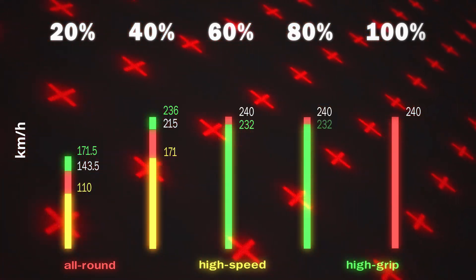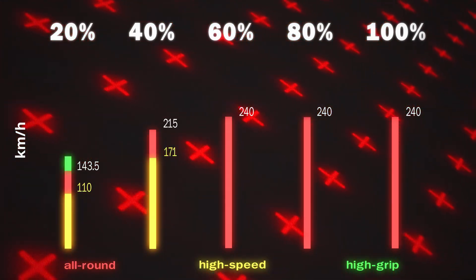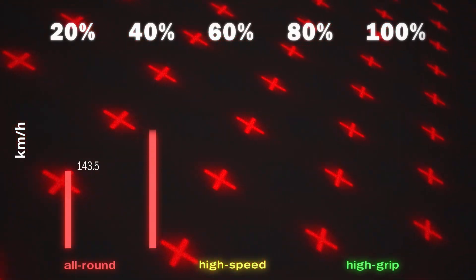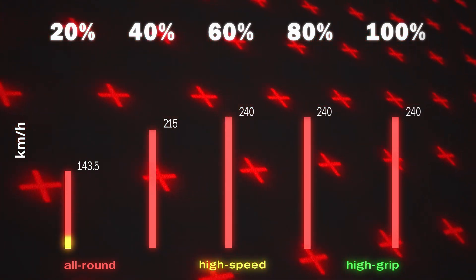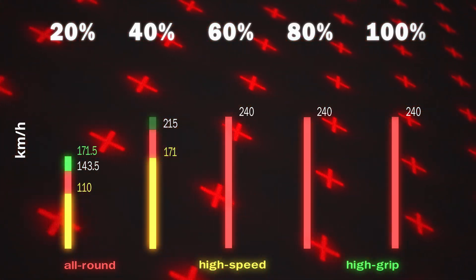That was on all-round tires, and changing the optimization setting made a huge difference. Since the main issue was grip, switching the tires to prioritize speed only worsened the result — the Astral was barely able to crack triple digits, maxing out at 110 km/h. Once I replaced them with high-grip tires, the top speed shot up to 171.5 km/h, 44% faster than the worst case and 18% faster than the median. As grip increased to 40%, there was a predictable rise: the record on all-rounds was 215 km/h, almost 100 more than at 20% grip. On high speeds the top speed came out to 171, a notable 22% decrease, and on high grips it went up 9% to 236.